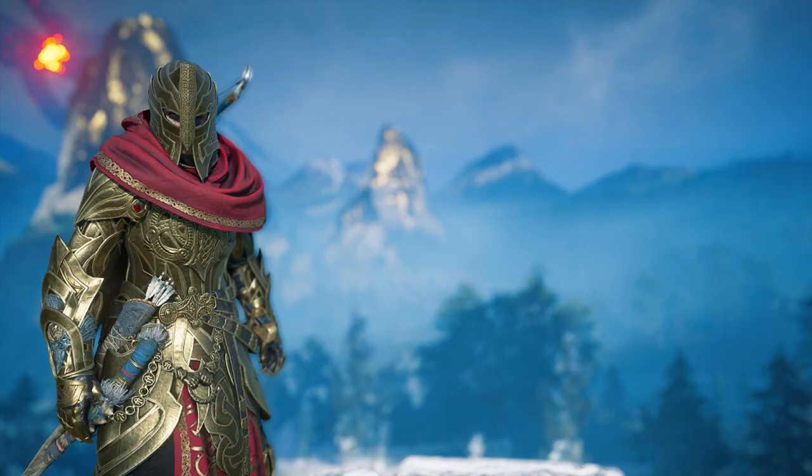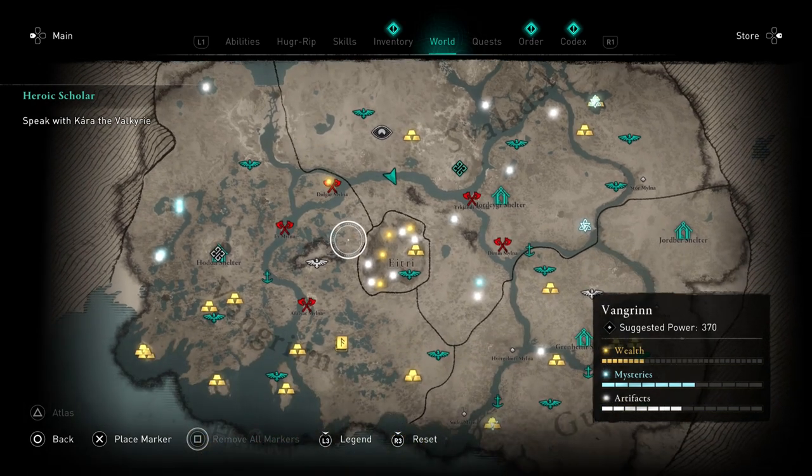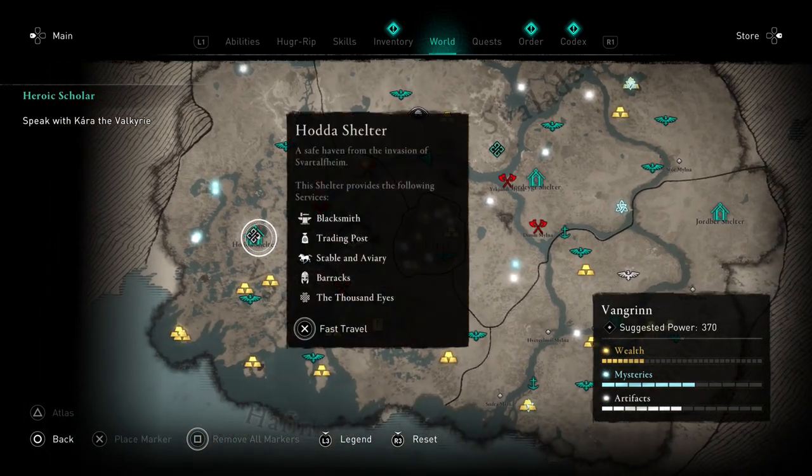Hydemar's armor set is a pretty unique set because it's cursed. You actually find this when you get to one of the last dwarven shelters towards the west side of the map, but you can't really use it because it takes away your health, doesn't let you heal up, and you can't actually cure it until you get rid of all of the Jotun Blights. So I'm going to show you the complete guide.